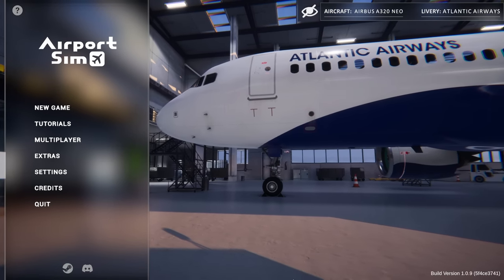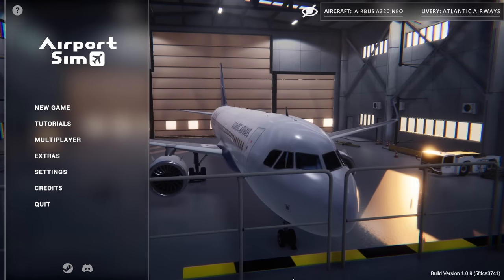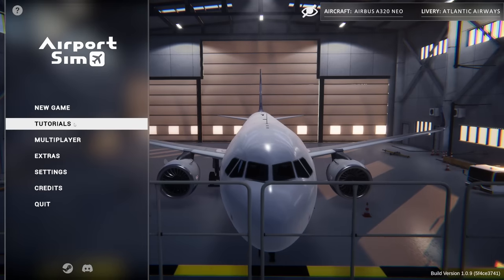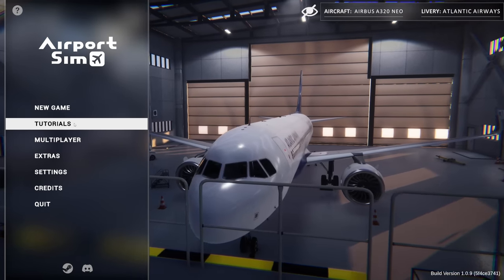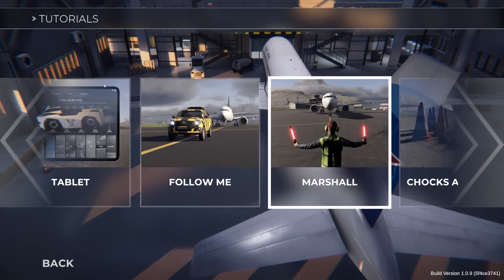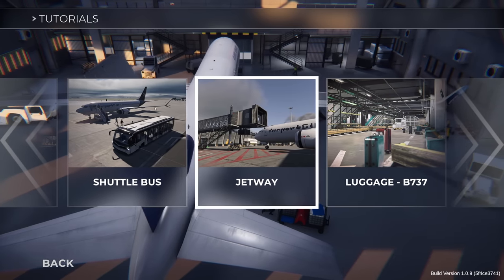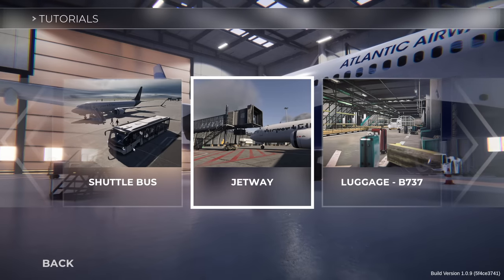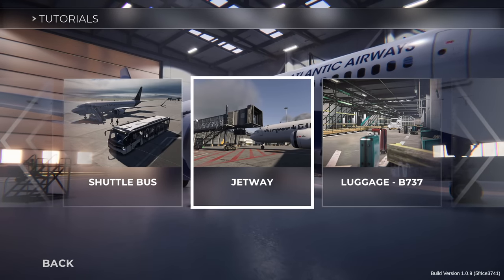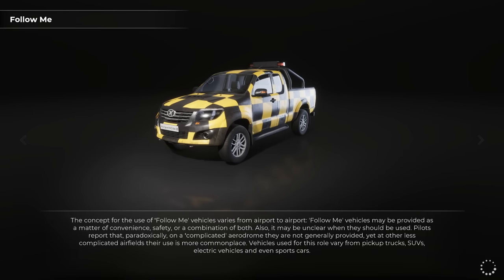Hello everybody, it's Joe here and welcome back to another episode of Airport Sim. We're currently working our way through the tutorials — this is episode 3, that is how much stuff you have to do in this game. We've done things such as learning how to use the tablet, follow-me car, and the shuttle bus. Today we're going to be looking at the jetway and how to do some luggage.